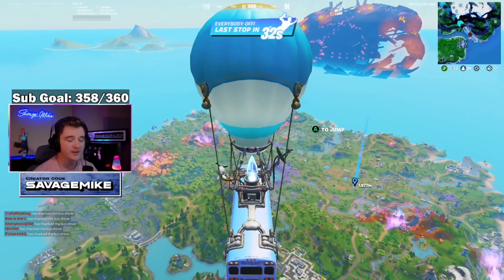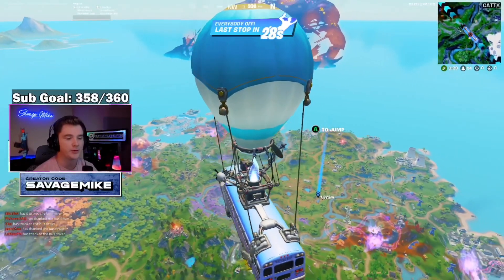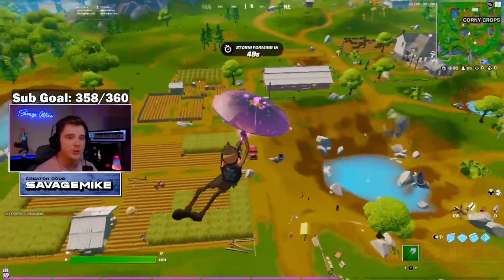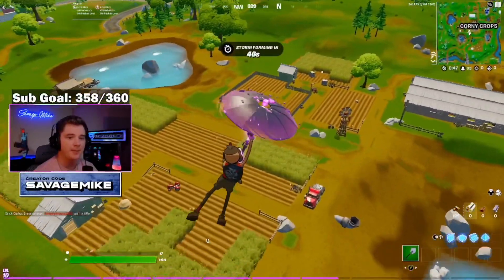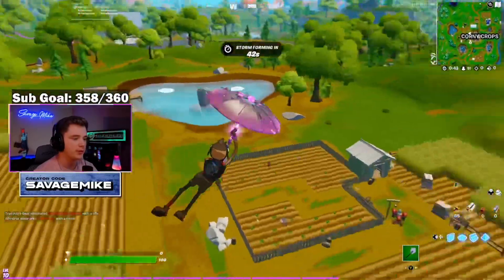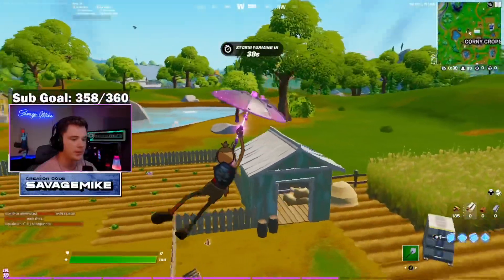One thing that's gonna be hard about this is fighting off all the sweat lords that don't care about you doing your challenges. As you're flying over the location, it's gonna show you the jars on the map where you land and collect. They're actually really simple — there's two right here and one over here. I'm gonna try to get a weapon so I don't die.